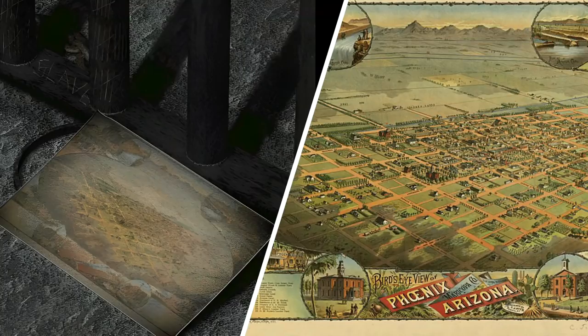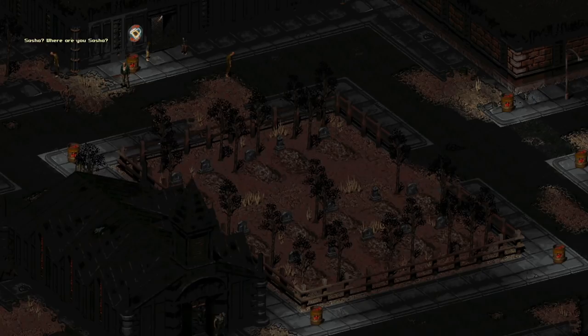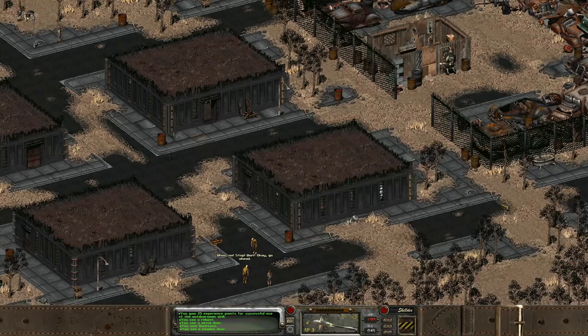In Fallout 2, anytime the chosen one returns to the Den, they will see this world map, which is an aerial map of real-world Phoenix, Arizona from 1885. It's here that we can choose how to enter the Den from the east or the west, but there is another option that Fallout 2 doesn't show us, as it was ultimately cut from the final game. Pressing the number 3 on your keyboard when over this map will spawn the player in the cut Den residential area. It holds a few houses, a bunch of generic NPCs, and even a copy of Smitty that we can't interact with.